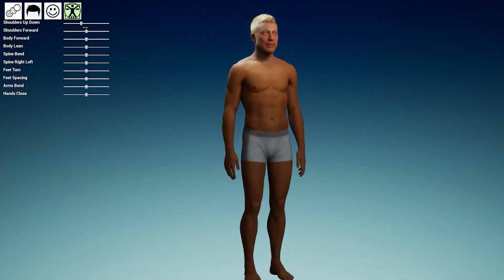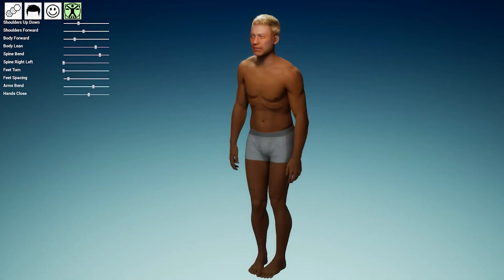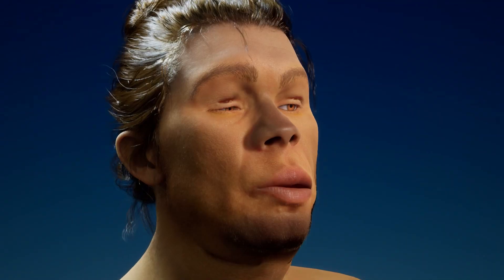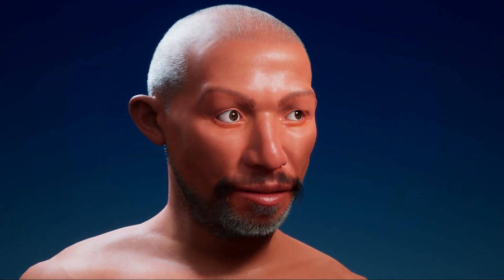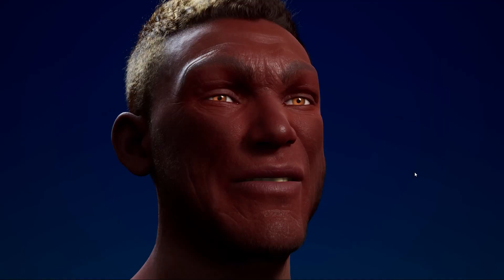The last thing I added is character posture. This also gives a lot of personality and was relatively easy to implement. As you can see, there are still some kinks to fix regarding posture. To showcase the final result, here are some randomized characters. That's it for this video — see you in the next one.